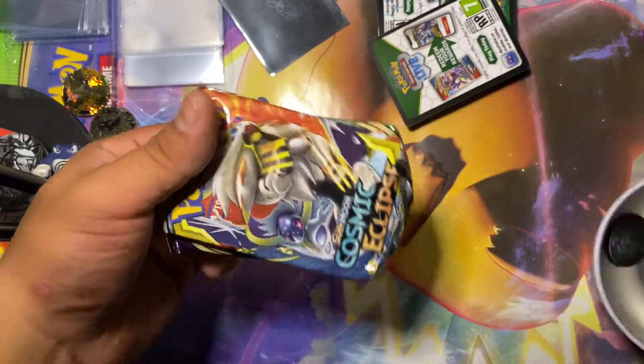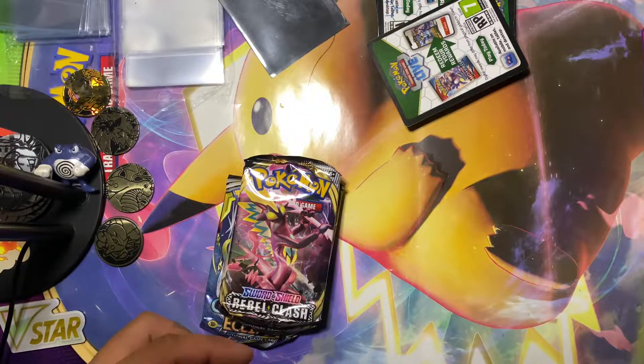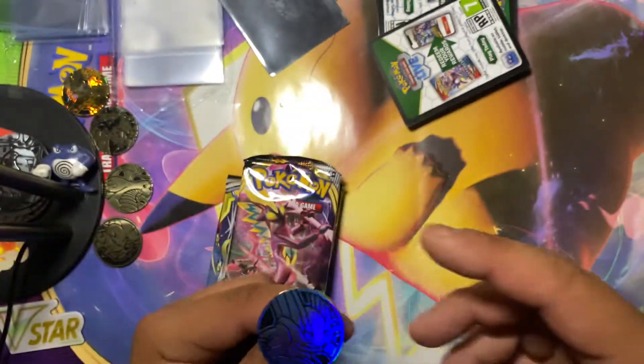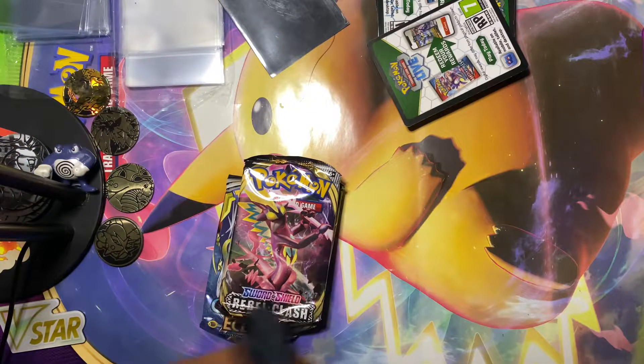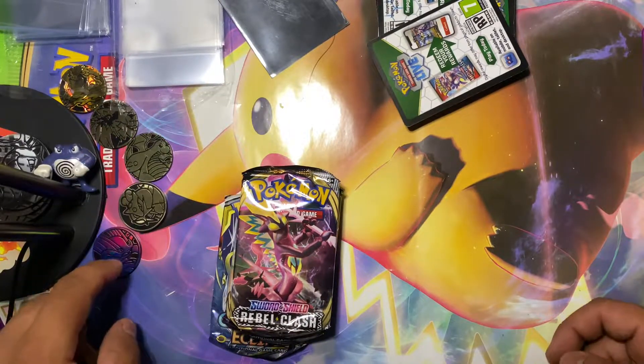Oh nice, so we got a Cosmite. We'll clash — let's see the coin. Nice, I don't have this one. Heads for good luck. Tails — oh, hopefully that's not a bad sign.